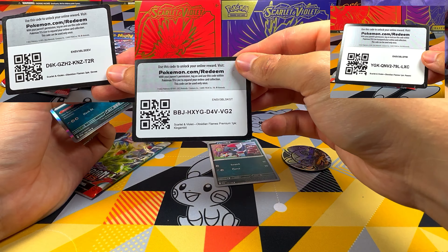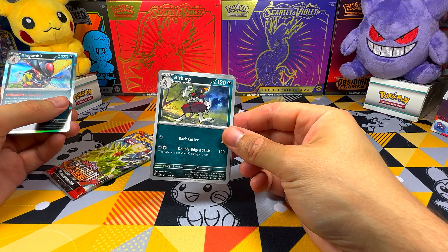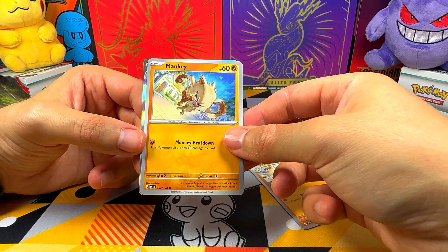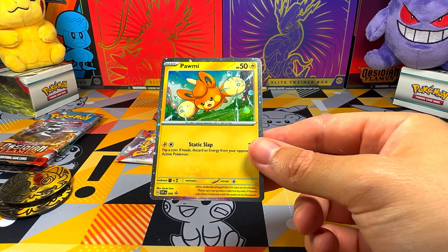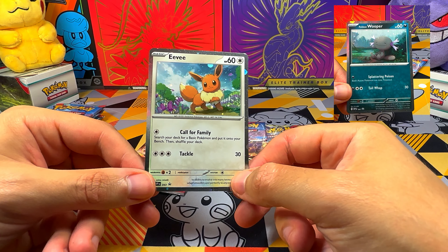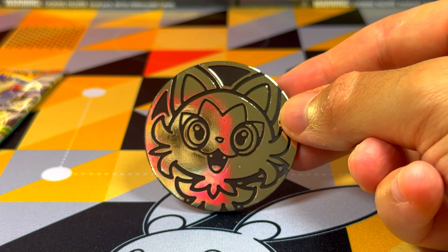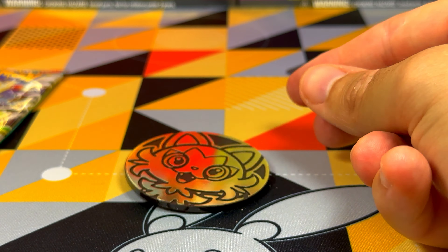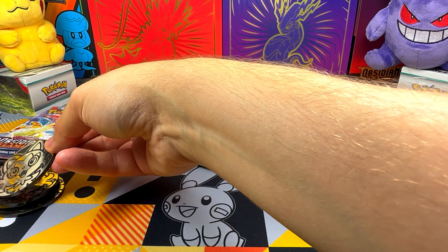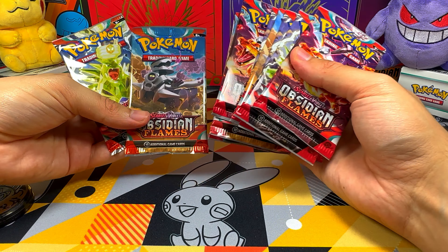As usual, inside each blister we find a code for the TCG Live which you can use if you like. As you can see, none of the cards in these blisters are promotional. Those are cards that we already know from the base set of Scarlet and Violet and Paldea Evolved. The only difference is that some cards have a different holographic pattern, so the foil effect we will see won't be the same holofoil that we already know for these cards. This is the Sprigatito coin, which is obviously super cute. With this third expansion we conclude all the coins of the Paldea starters, and we have a total of 10 booster packs to open.